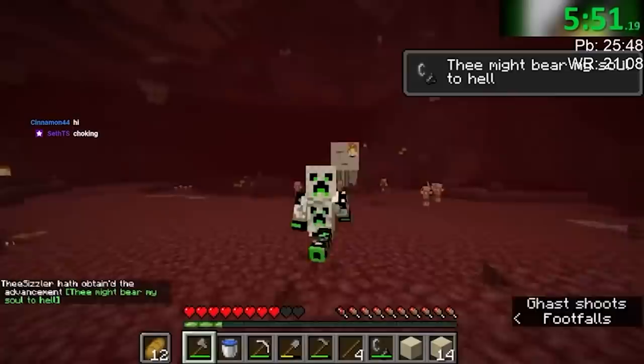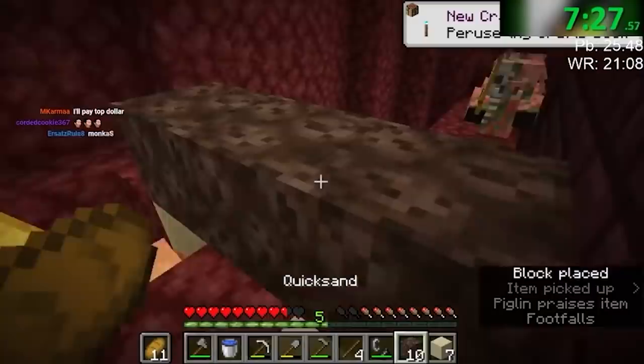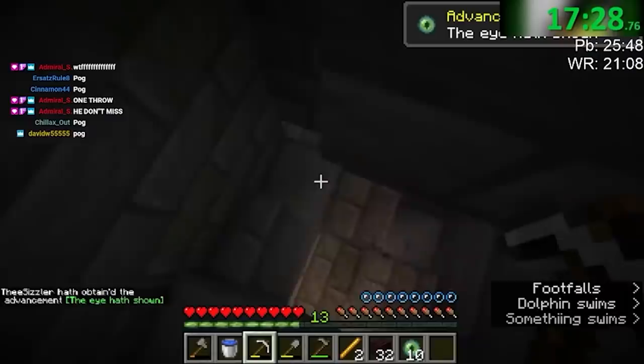He mined some nether gold ore and located a fortress. With some stray piglins, he traded the gold and got enough enderpearls, locating the blaze spawner soon after. At 13 minutes and 12 seconds, he was out of the nether. His journey to the stronghold was no different from Benex and NiceTwice's, with one exception — the stronghold was exposed in the ocean, meaning he didn't have to throw extra eyes and triangulate it, saving lots of time.